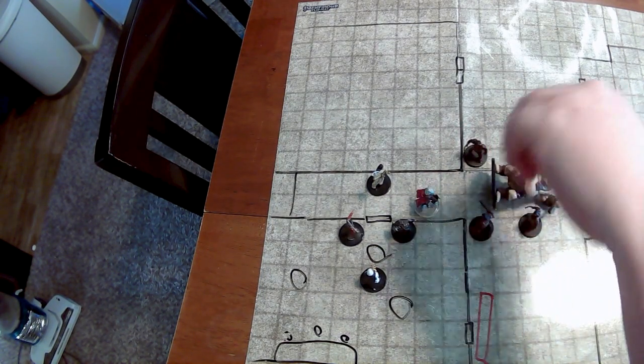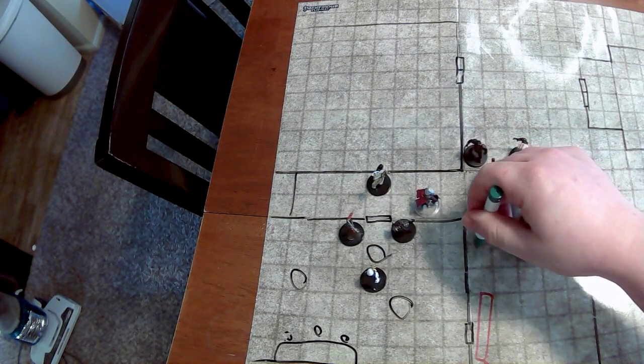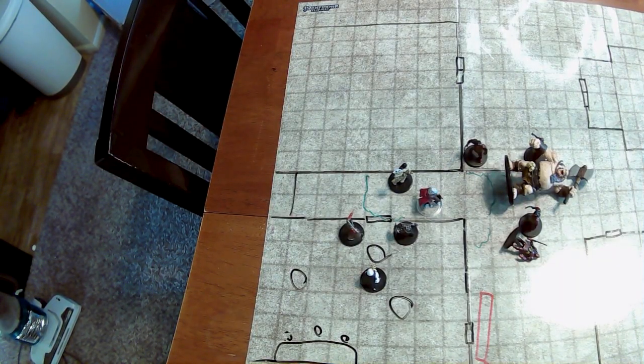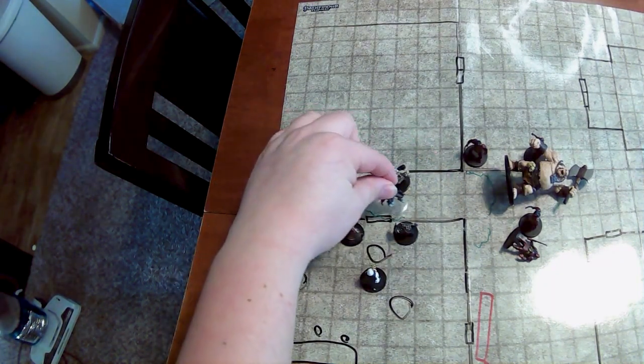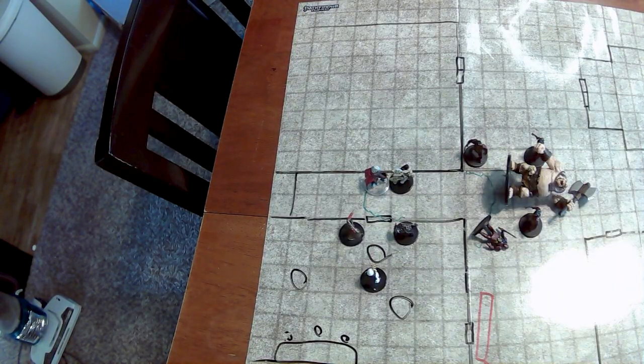So the ogre is going to fall prone, and one hobgoblin is going to fall prone as well. The ground is also difficult terrain, so I'm going to grab this little green marker to remind us of that area. Our sorcerer friend probably doesn't want to be up front, so he's going to back up — he already moved two spaces, so he moves 10, then 20 because of difficult terrain, then 30 — he's going to move here behind his barbarian friend to use him as a wall. If he has a bonus action he can use that, but remember he can't cast a spell as a bonus action because he's already cast a spell of first level or higher with his main action.